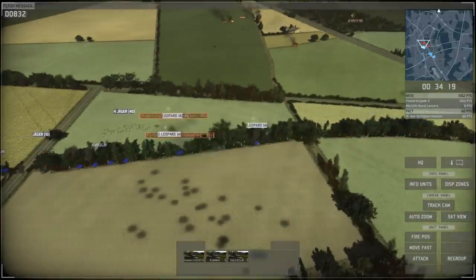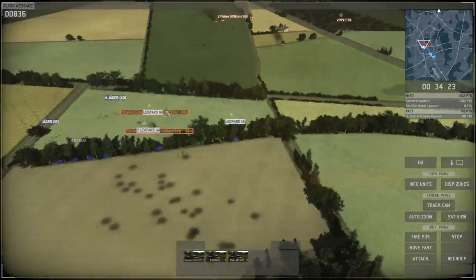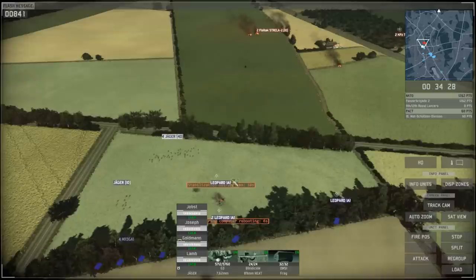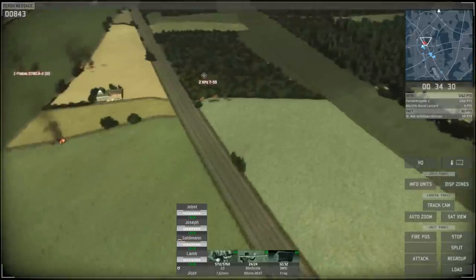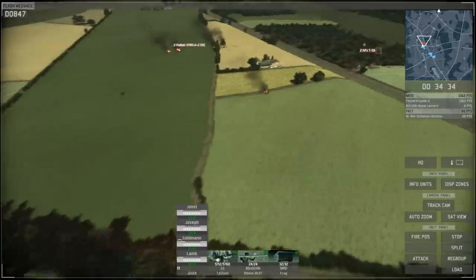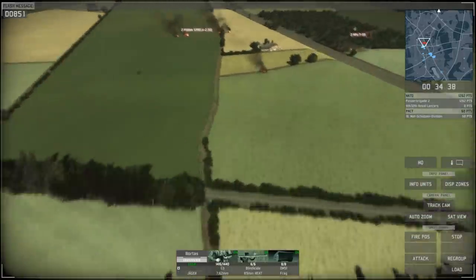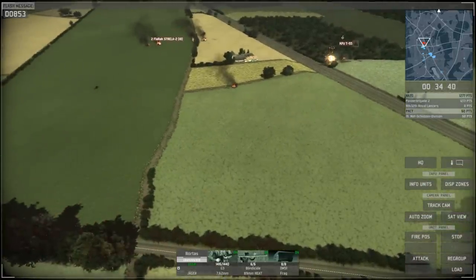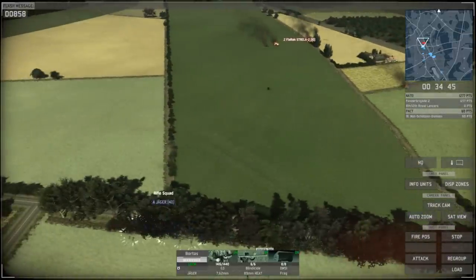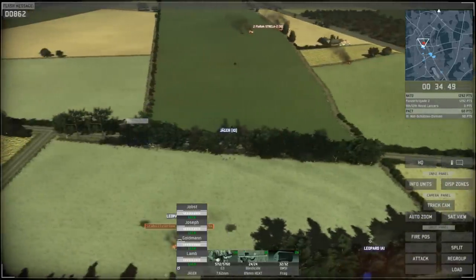I'm letting my infantry go into that clump of trees ahead, hoping to make the enemy shoot at them instead of my tanks. There are still more units to the north but they're just infantry, so if I play this smart I can take them out no problem. The computer is completely ignoring my infantry — not what I expected — but they form a good defensive screen in front of me regardless. The eastern group is eliminated.